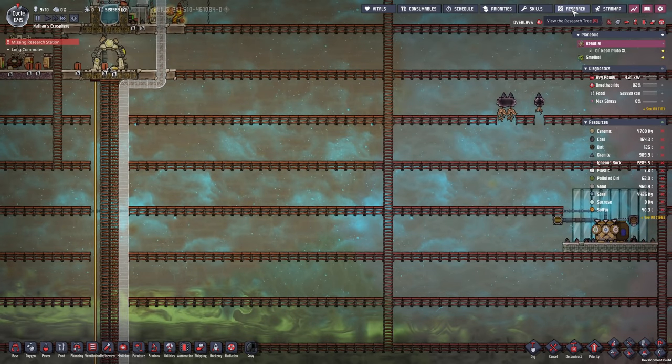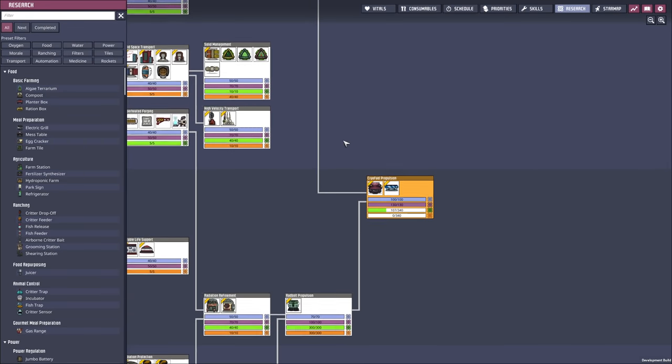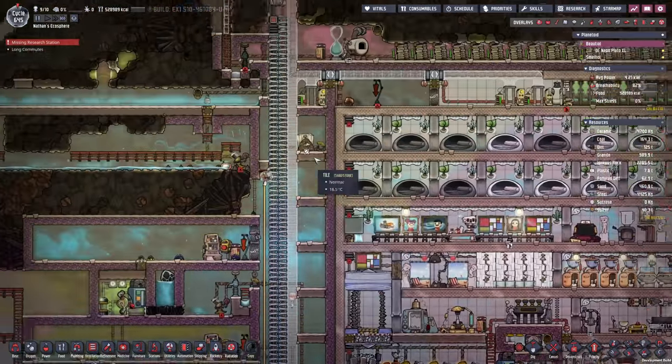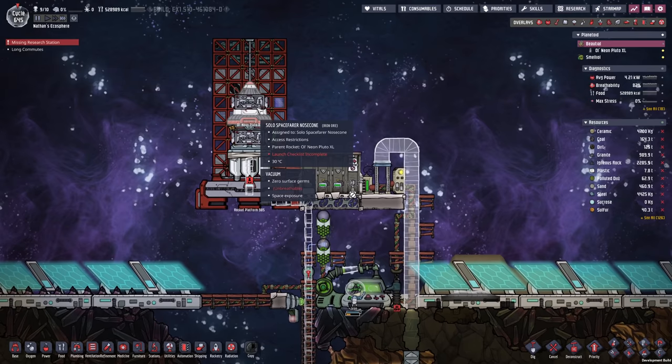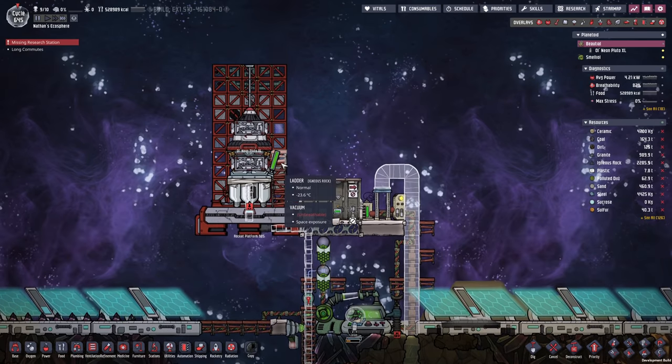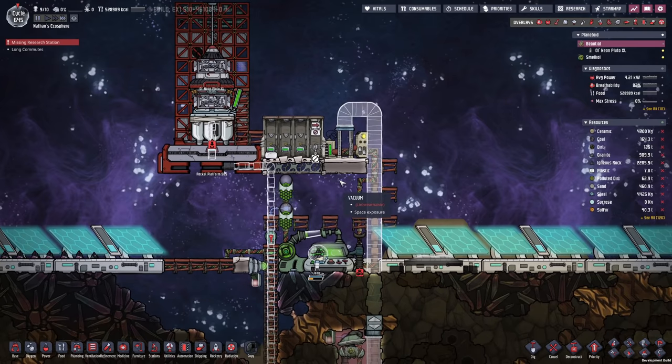The update also added a few things in the research department, which now means I'm left with more interstellar research. But this was extremely annoying. Fortunately enough, I could prevent them from taking apart the entirety of the spaceship, though it still means we're kind of back to square one with that.